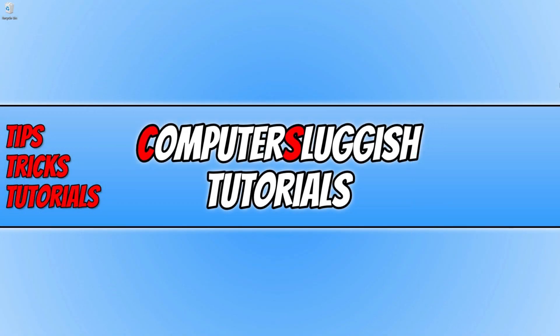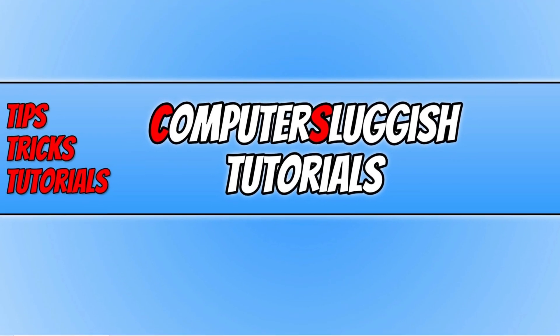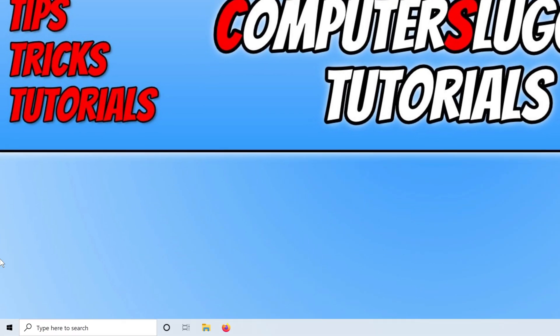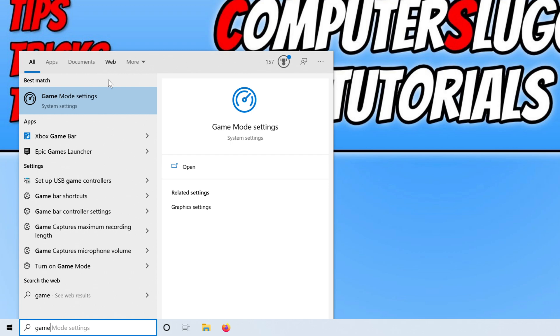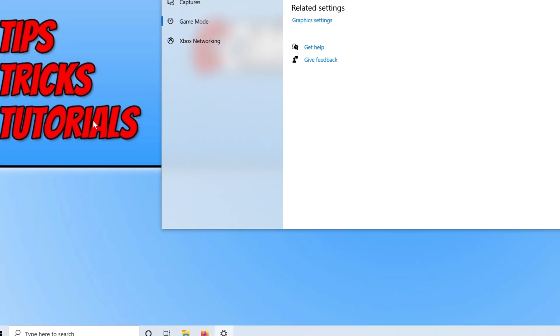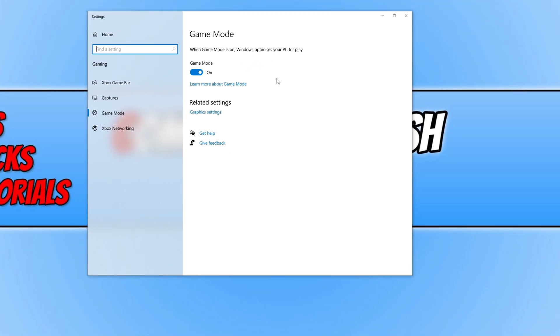If you didn't notice much improvement from hardware accelerated GPU scheduling, open the start menu and type in game, then click on game mode settings and make sure this option is turned on. This will optimize Windows to make games run a lot smoother and can really help with performance.